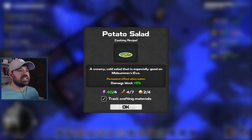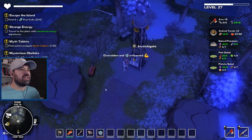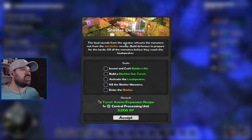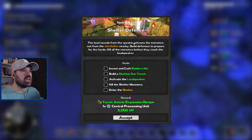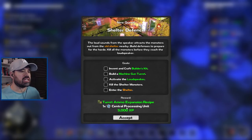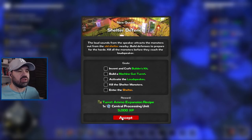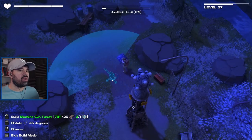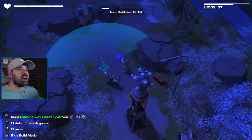We found another loudspeaker obelisk — Shelter Defense. The loud sounds from the speaker attract monsters out from the old shelter nearby. Build defenses to prepare for the horde. Kill all monsters before they reach the loudspeaker. Invent and craft a builder's kit, build a machine gun turret, activate the loudspeaker, kill the shelter monsters, enter the shelter. Holy balls — I love this game. Every time you think that's all, they throw something new at you. Let me see if we can do this right now — rotate, rotate, rotate!